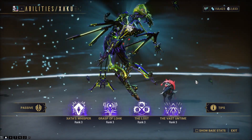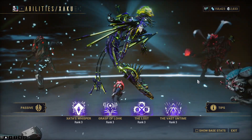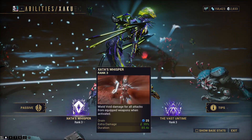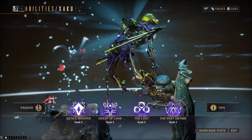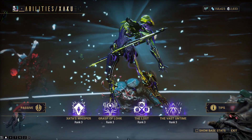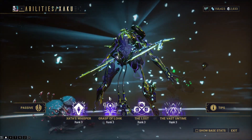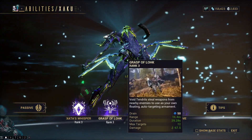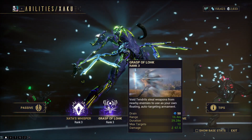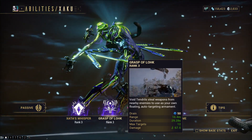So you cast Vast on Time around a bunch of enemies, have your Zada's Whisper on, and you just shred them because they're weaker to void damage and Zada's Whisper is making your weapons have void damage - it's a really cool combo. But my absolute favorite part of Zaku has got to be Grasp of Lock: void tendrils steal weapons from nearby enemies to use as your own floating auto-targeting armament.